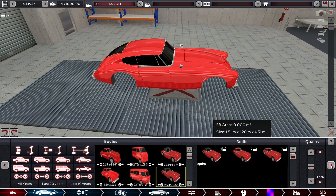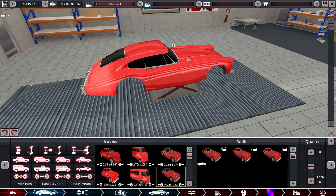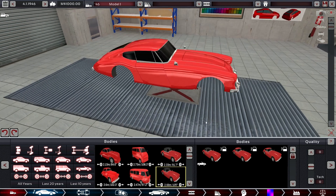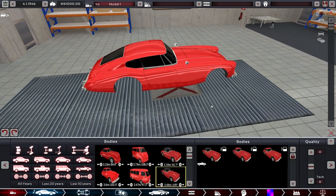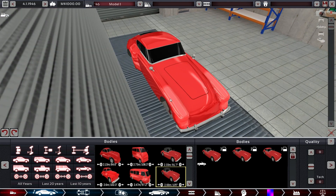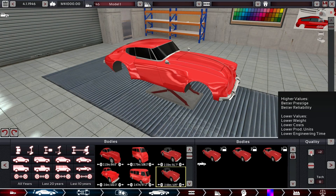We have a convertible version and a standard version. At the start in a small factory, you should not make more than two trims. We can extend the back and front a little bit. Smaller footprints usually lower scores in the prestigious category, so we are going for a large footprint. Also, white stands, because white stands look awesome.